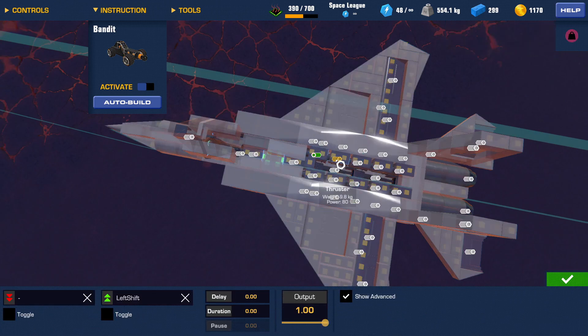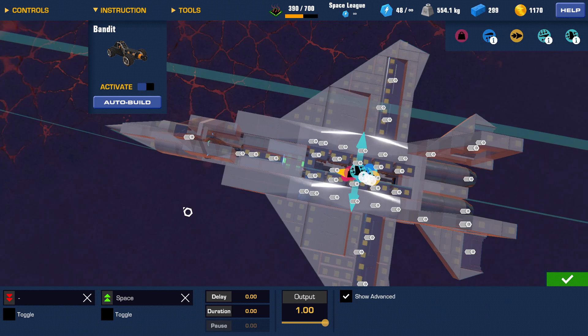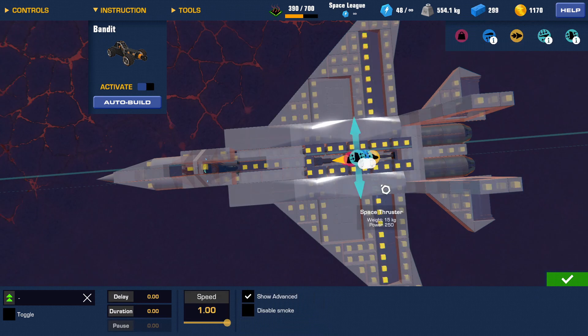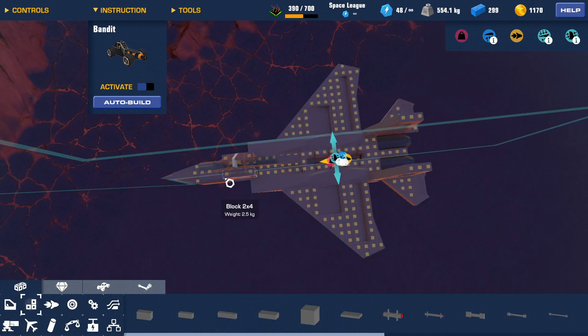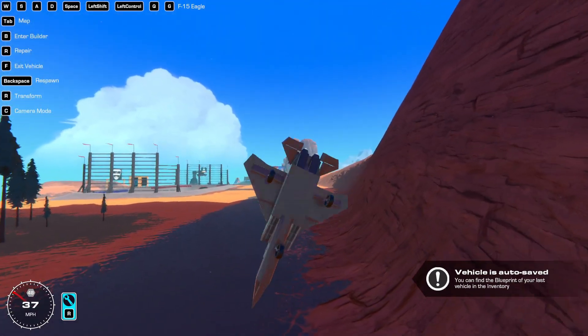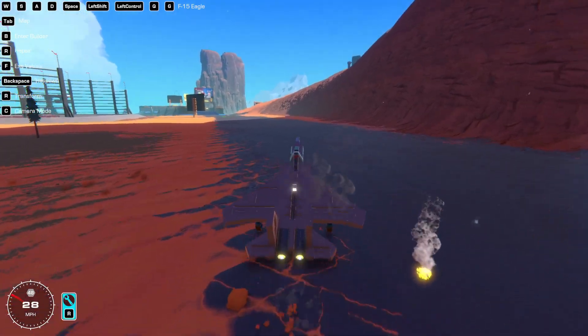Now let's connect these as left shift. Then you add these, and then you add the space thrusters as the main. Everything's working. That was pilot error.